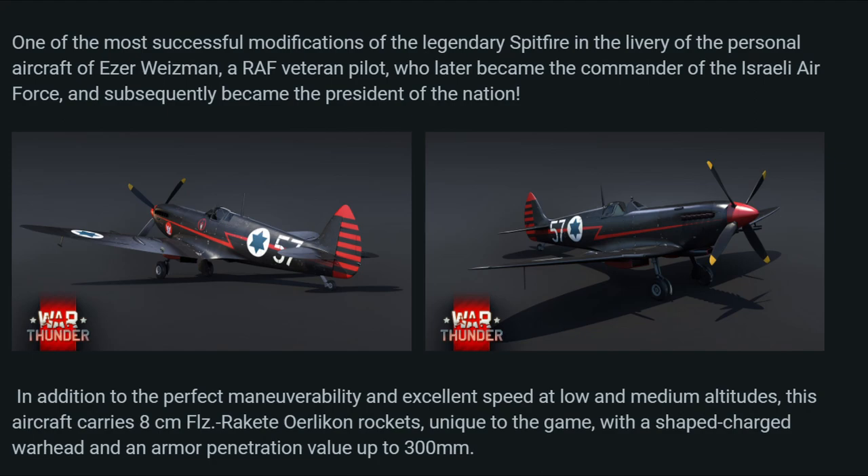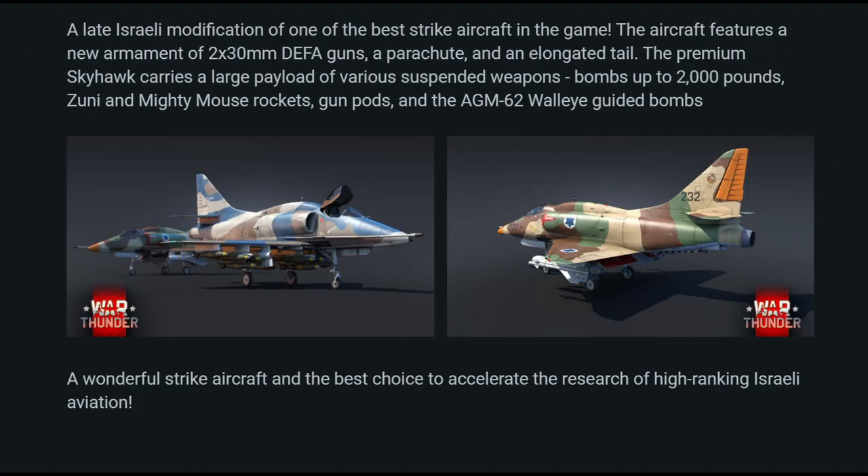One of the most successful modifications of the legendary Spitfire, in the livery of the personal aircraft of Isa Wiseman — the RAF veteran pilot who later became the commander of the Israeli Air Force and subsequently became the president of the nation. In addition to perfect manoeuvrability and excellent speed at low and medium altitudes, this aircraft carries 8cm FLZ Racket Olurican rockets unique to the game, with a shaped charge warhead and armour penetration up to 300mm. A late Israeli modification of one of the best strike aircraft in the game, featuring a new armament of 2x30mm DEFA guns, a parachute, and an elongated tail.